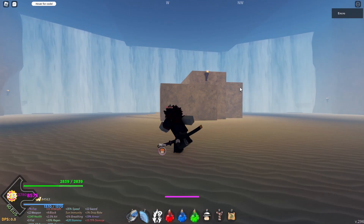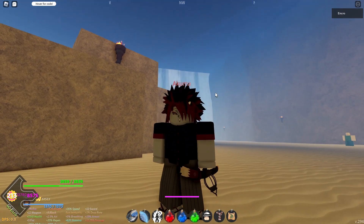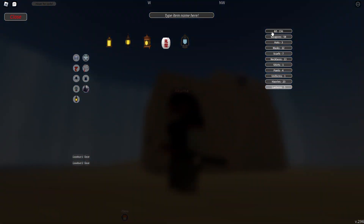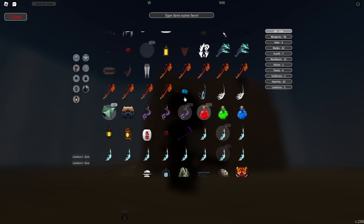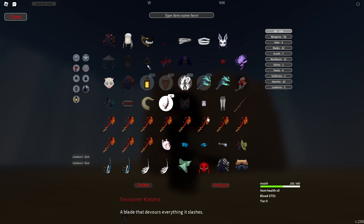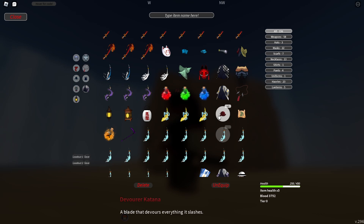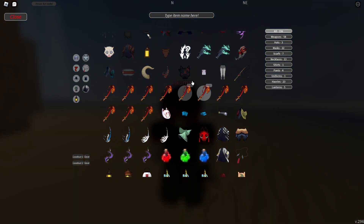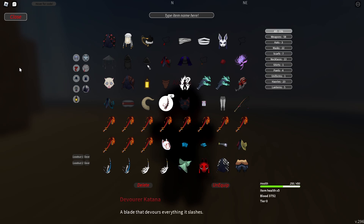Next, let's talk about items. The new elemental swords from update 1.5 — the polar sword and devour sword — are the best swords in the game right now. I have the devour sword here but it's only tier three in what I'm showing. You can upgrade your weapon from tier one to tier two and then tier three by getting the correct ingredients. The tier three devour katana is slightly better than the tier three polar katana based on trade values, so the devour katana is the one you want.